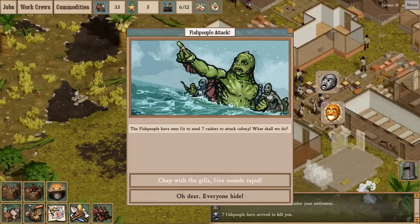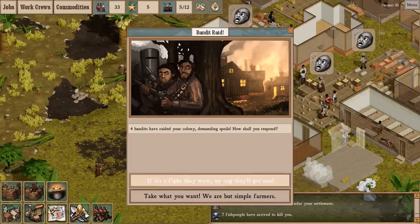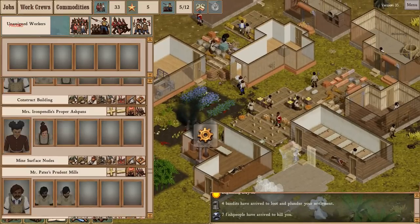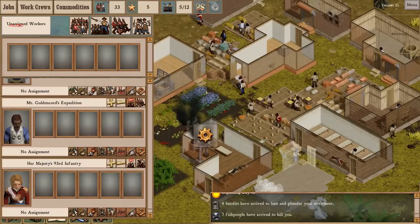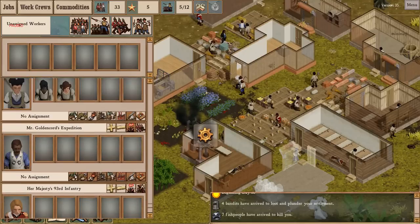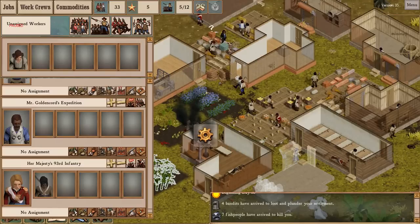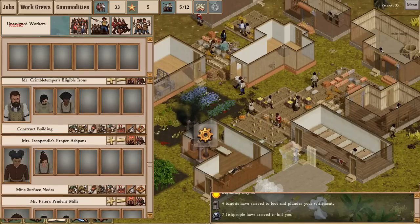Seven fishmen and four bandits. Let's take a look at our available military strength. We've got five people and a spare NCO. You guys aren't doing anything — you're going to be my emergency militia. So it's a military strength of eight. I hope I've got enough guns.